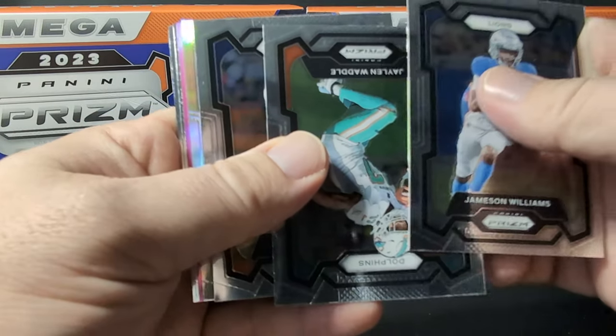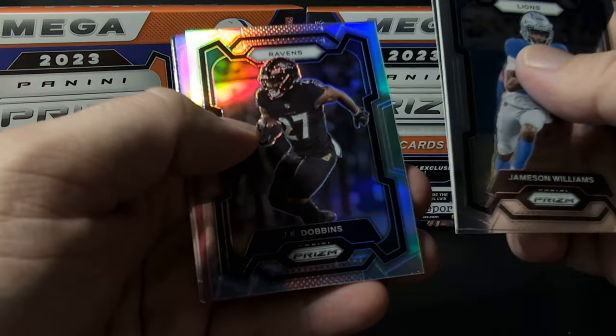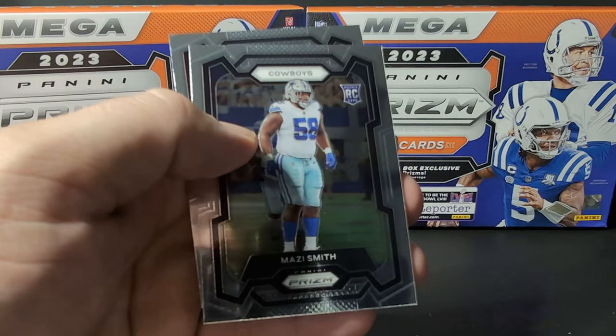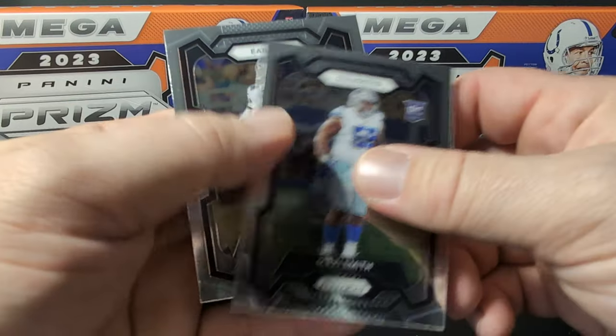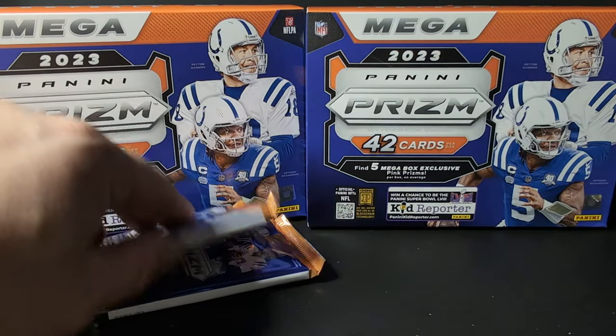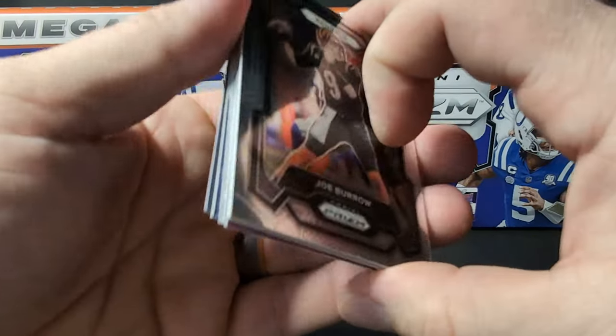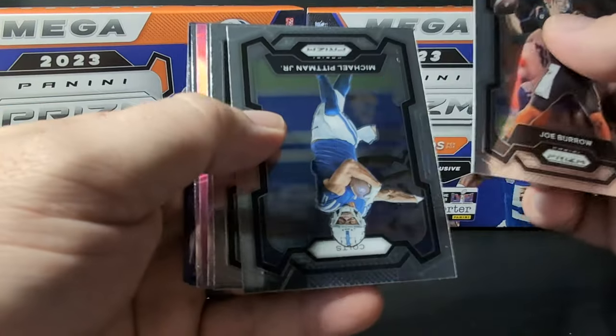Jameson Williams, Waddle, Matt Judon, J.K. Dobbins silver, Udabaka pink. Mozzie Smith, Tanner McKee. It's not looking good.